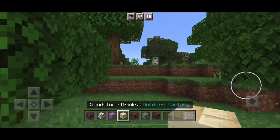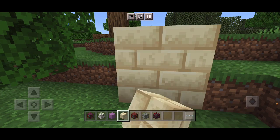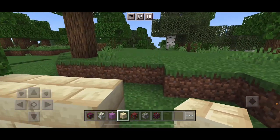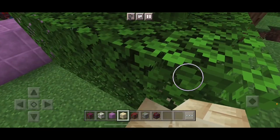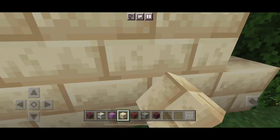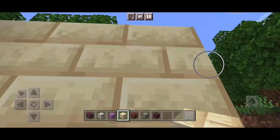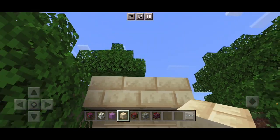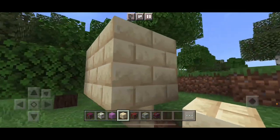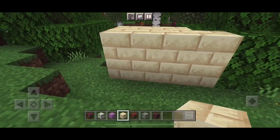Next up are some sandstone bricks. These sandstone bricks are completely different from what they used to be — if there are sandstone bricks in the game at all. Made from sand, they look really good. Like, really good. These look really good.